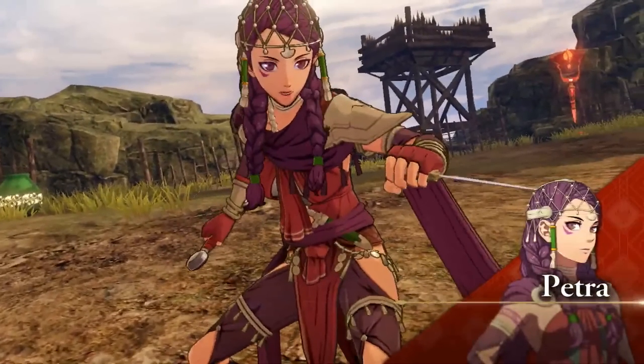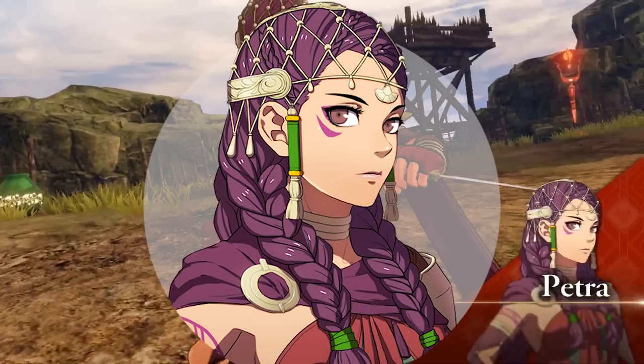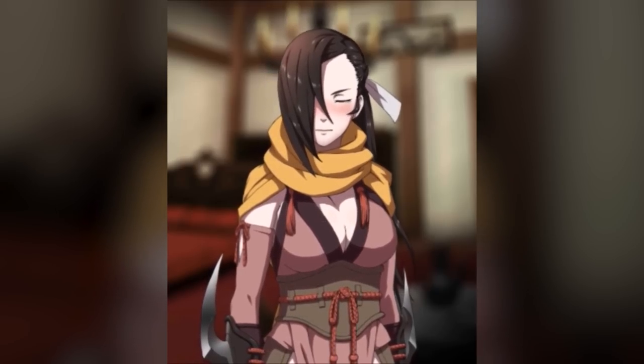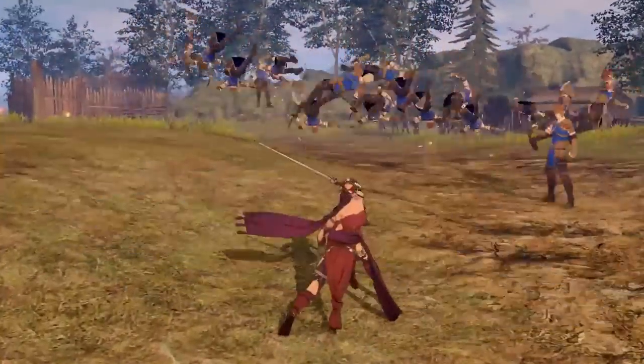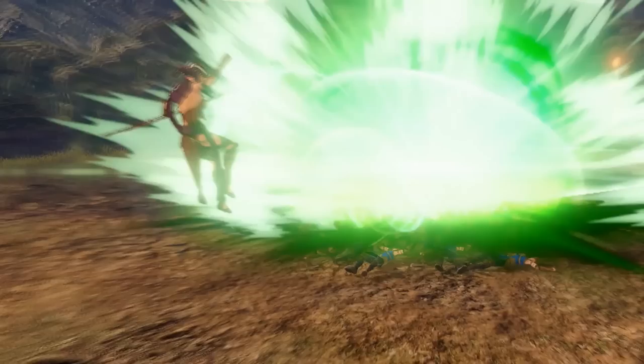Petra was definitely a design I was eagerly anticipating. She had one of the most interesting and unexpected timeskip designs in the first game, so I knew we were probably in for something special. She almost reminds me of an Egyptian or Middle Eastern Empress, which is super fitting given her heritage, and though I'll always miss her original pre-timeskip design, this is really fitting and a great design all around. We can see that she's dual-wielding daggers, which is absolutely new to this game, as there were no dagger users in the first Fire Emblem Warriors. Her attacks seem to have the wind element, and she gets cool forward strikes where she almost teleports cutting through enemies, plus a bow attack where she jumps back and shoots an explosive shot.